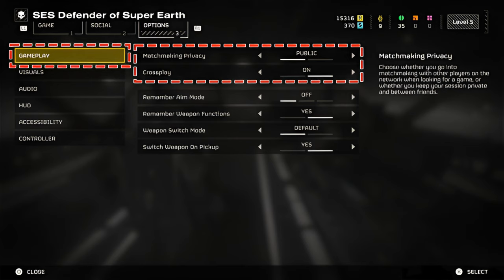How to play with friends via crossplay. Before you can begin playing with friends on other platforms, you'll first want to ensure you have crossplay enabled, which can be found under the options menu, then gameplay.